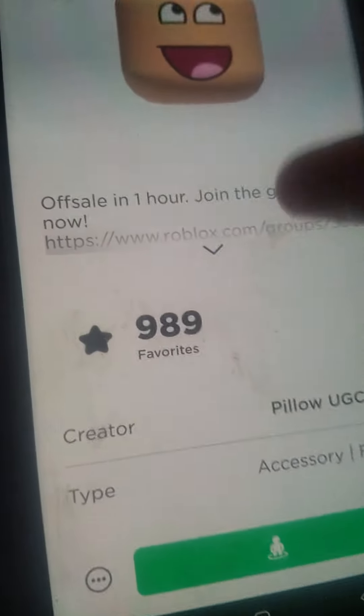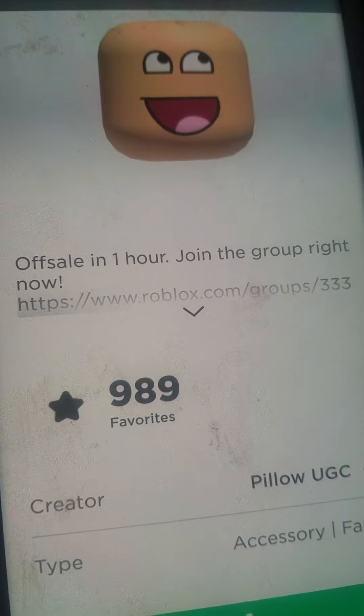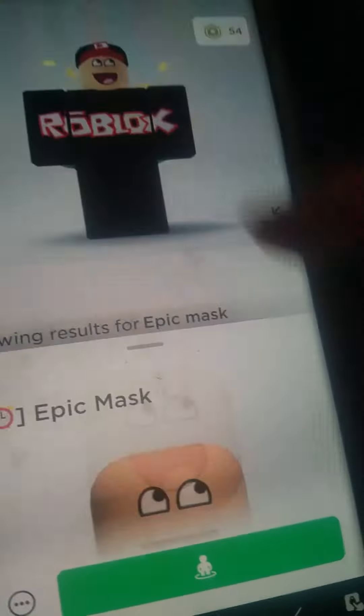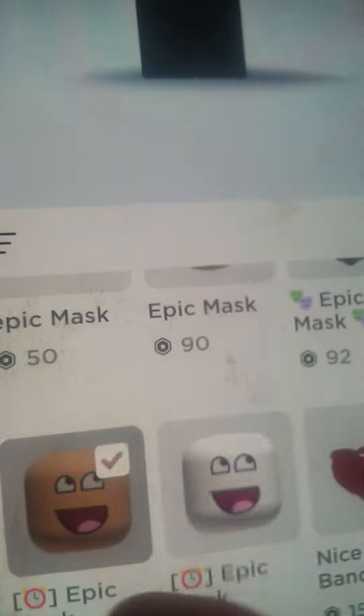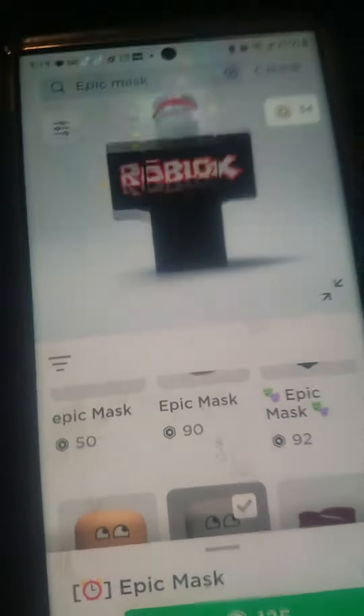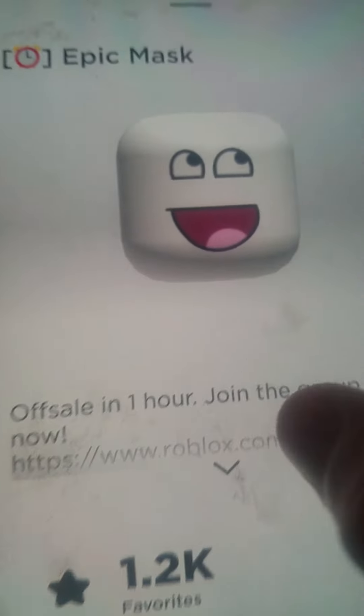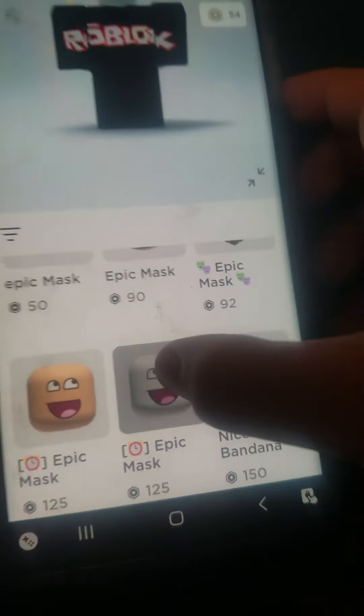It says 'off sale, one hour' — join the group. I didn't join the group, I just bought it. It's by Pillow UGC. And if you don't want a skin tone one, you can get the other one, which looks like that — same description.